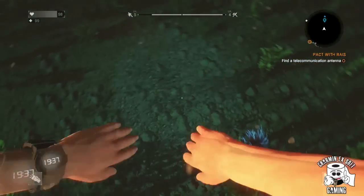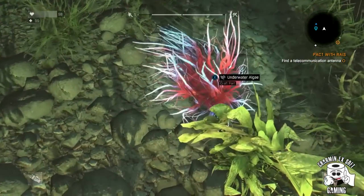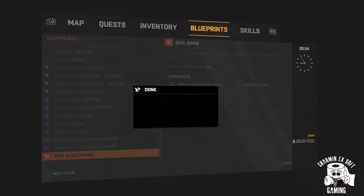You will find these here — these are the underwater algae. After you've collected enough of these, it's time to get to crafting. Once you've crafted them, you'll be able to have some fun making these zombies bust a gut and just keep farting all over the place.